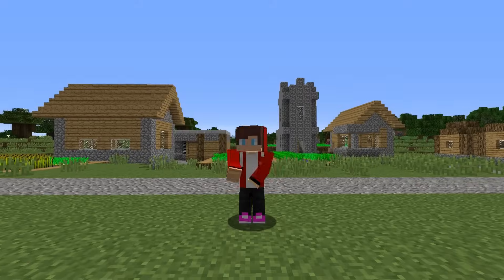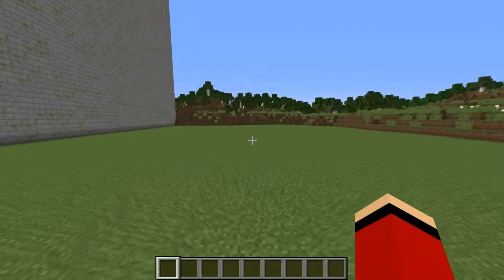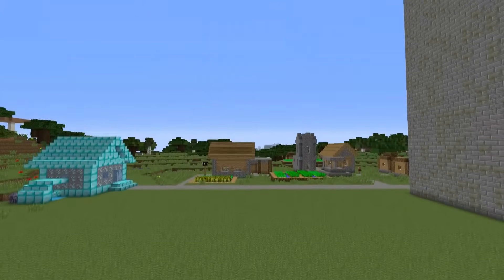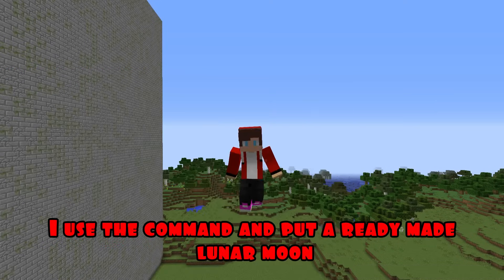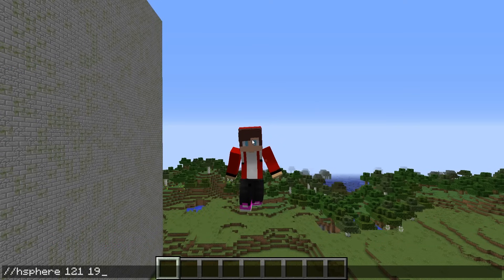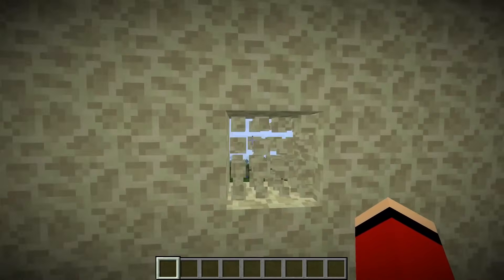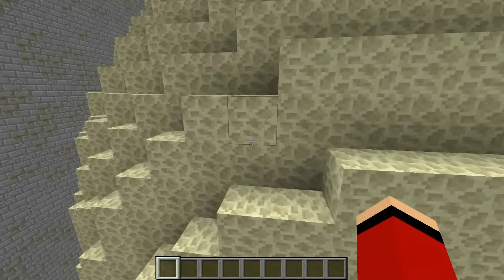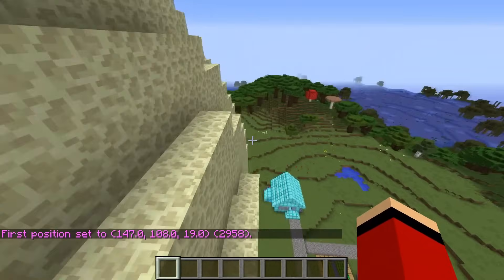Round three. Hmm, I think we need something special. In the third round, I use the command and put a ready-made lunar moon. Great. I'm making a pass. Now I'm using a command and removing a large number of blocks from the front.